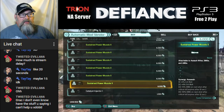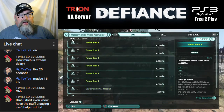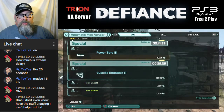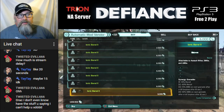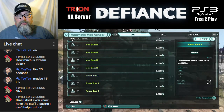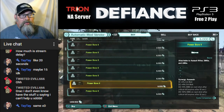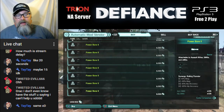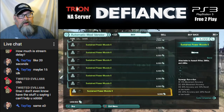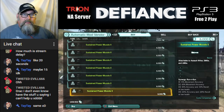Now let's get into magazines. Those are the three types of barrels you can put on an Assault Rifle: Ionic Barrel increases your critical modifier; Power Bore increases your aim and hip damage but not the critical; and Sustained Power Muzzle extends your full damage range.